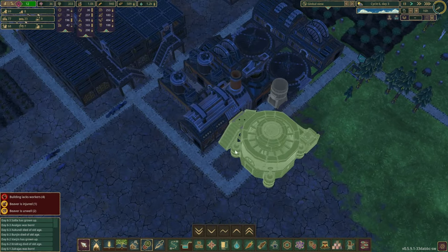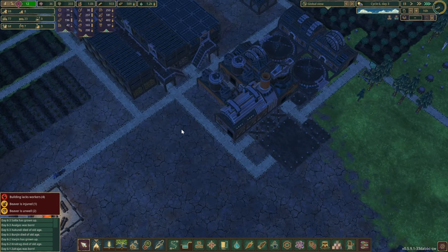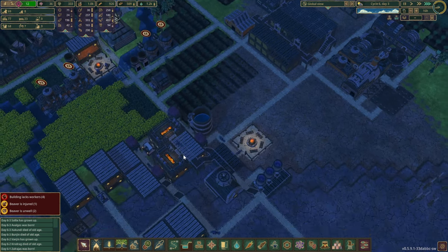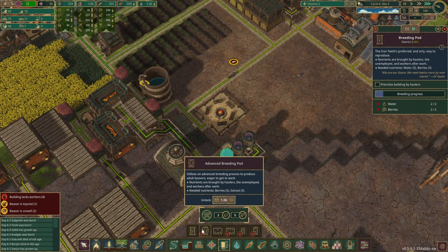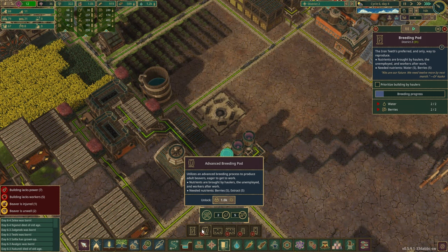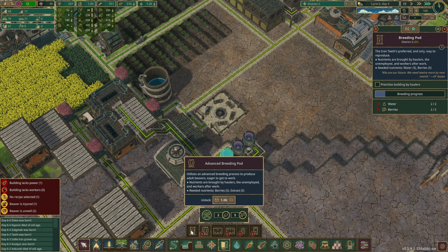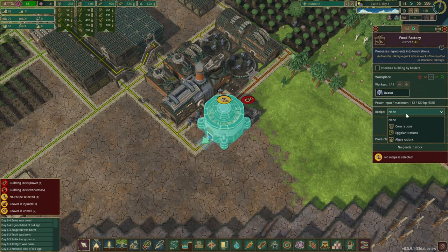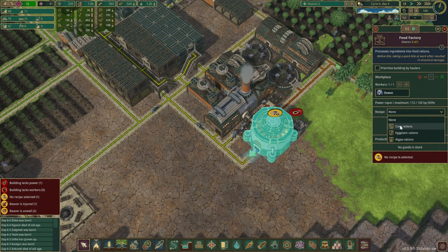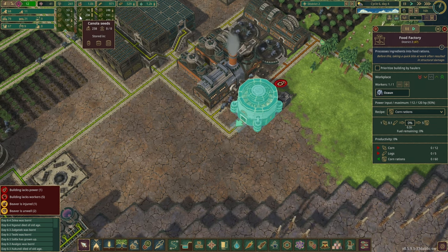Highest priority on this one and that one — they don't really need to climb over just yet. A few more beaver containers — what do you call them? Breeding pods. The next one we could do is the advanced breeding pod — it needs nutrients, berries, and extract as well. But why would we want to use this? Utilize an advanced breeding process — why not just keep it on water? I guess when water runs low. Corn rations — that's the one that doesn't take any of the canola oil.